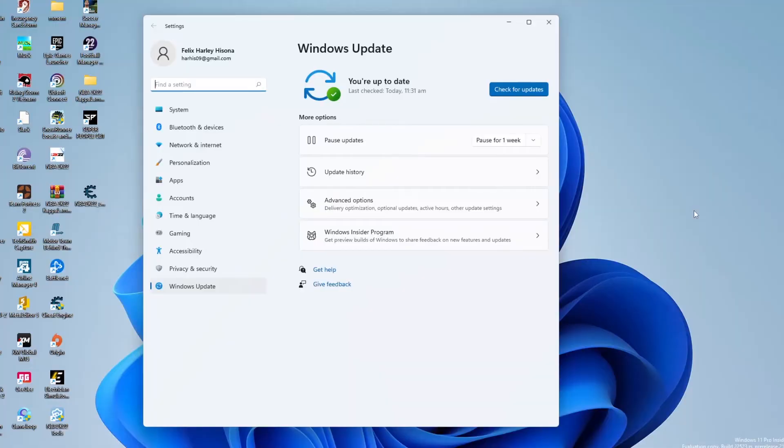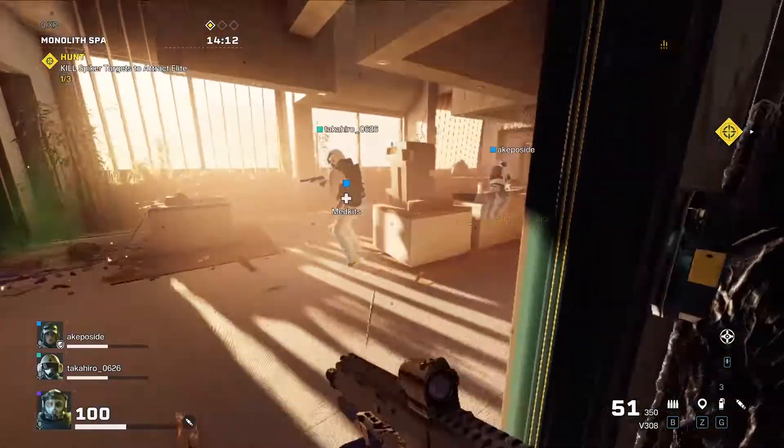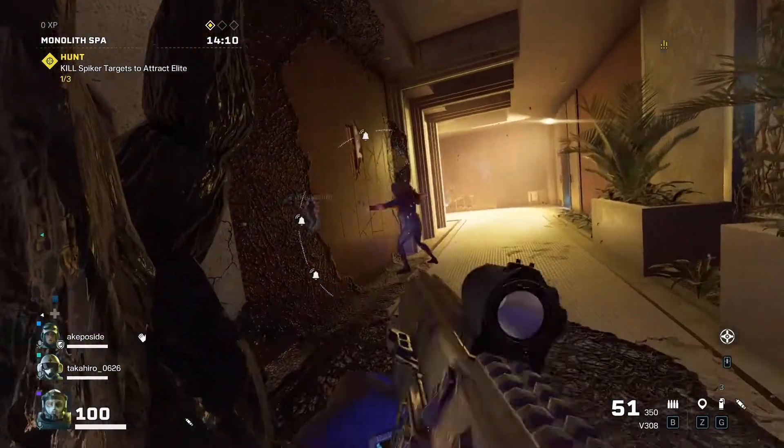Press the Windows logo key plus R at the same time to open the Run box. Type in MS Settings Windows Update and press Enter. Click the Check for Updates button and make sure you're on the latest operating system. Now launch Rainbow Six Extraction again and see if the problem is fixed. If not, proceed to the next solution.